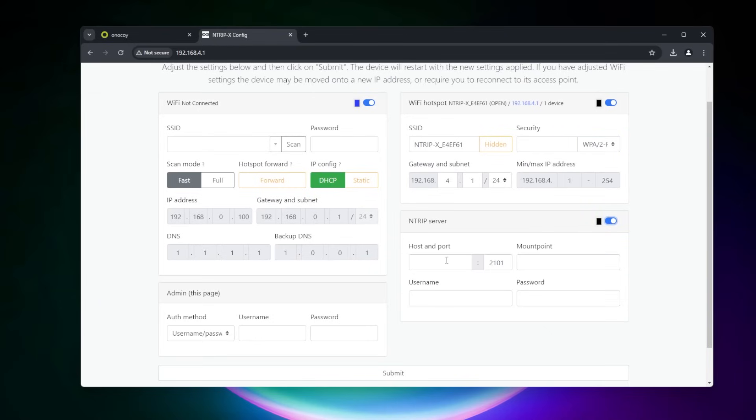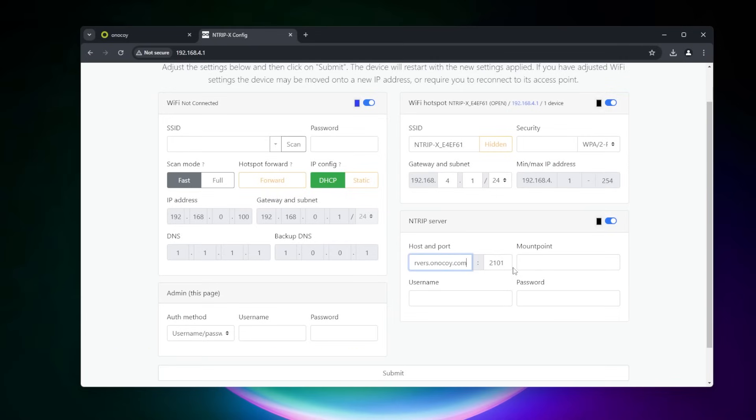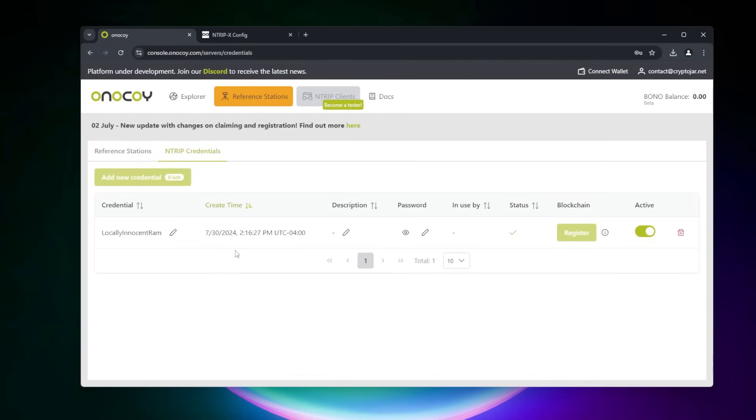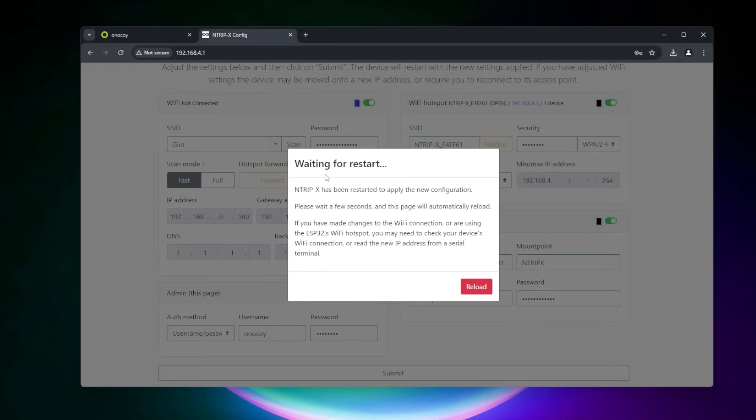The last step here is the ntrip-server — we want to switch this on, and then we're going to be putting in a host name. The host name we're going to type in is servers.onokoi.com, and we'll leave the default port as 2101. The mount point name you can give any name — we'll just put in ntrip-x here. The username and password is going to be the one that we generated on the web page, so I'm going to go ahead and paste that in. Now that we have everything complete, we can go ahead and click on submit and it's going to update the device. It's restarting — once it's reloaded, this configuration will be saved.